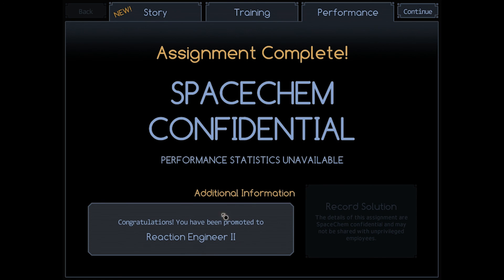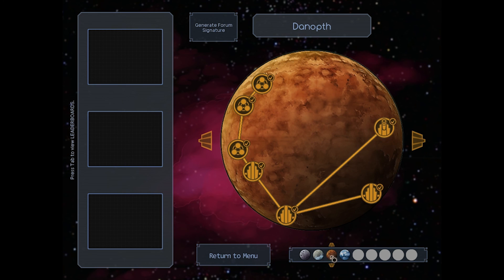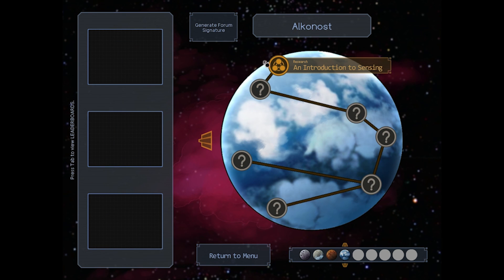We've been promoted to Reaction Engineer 2. That's the end of that particular mission. And we get transferred to Alkanost, where we will get an introduction to sensing for our next action. Most unfortunate malfunction complete. Our next one is an introduction of sensing — that will be our next episode.